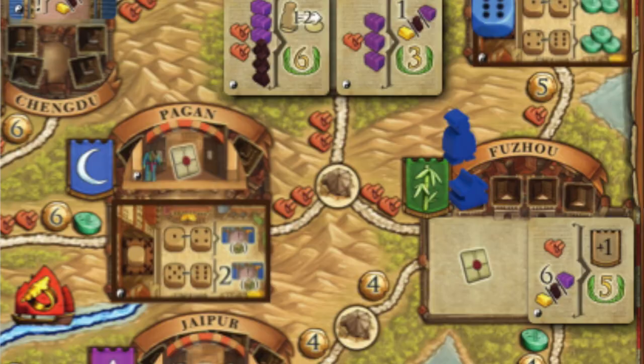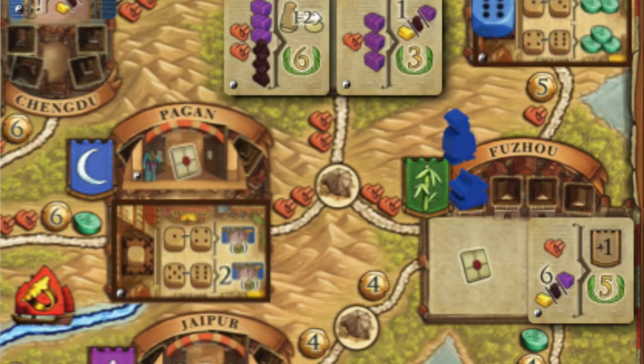In Marco Polo 2, the contracts are associated with different cities themselves. They're still randomized, but you can't get a contract unless you have a presence in a specific city that has contracts associated with it. This drives more attention and focus to the map itself rather than the action spaces, which I think is a good move. I love worker placement action spaces in general, but I like that more of the attention is on the map — the steps and paths you've built have a huge impact on your decisions and outcomes in Marco Polo 2.